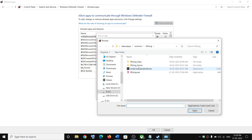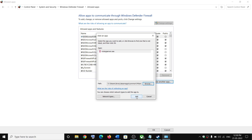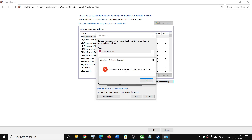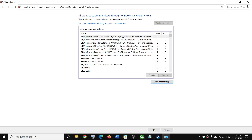Click Browse again, and this time open the vRising Server folder, then select vRisingServer.exe and click Open, then click Add. Once both are added, click OK and then launch the game.